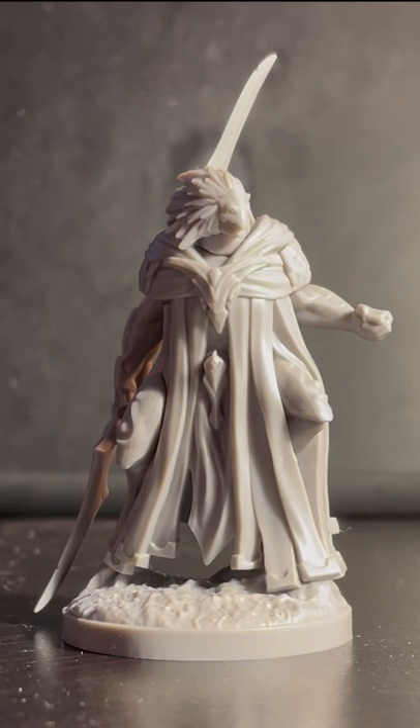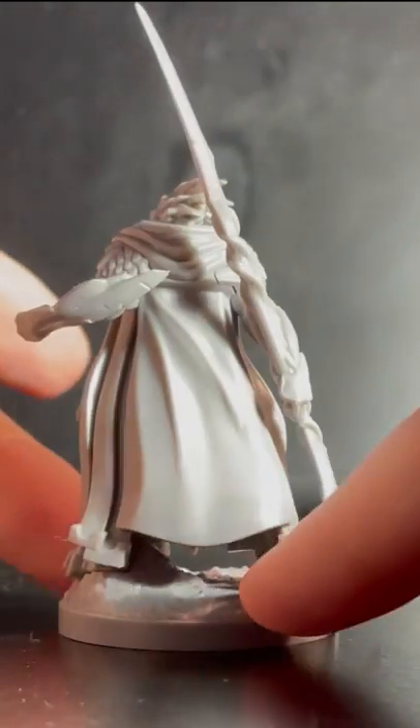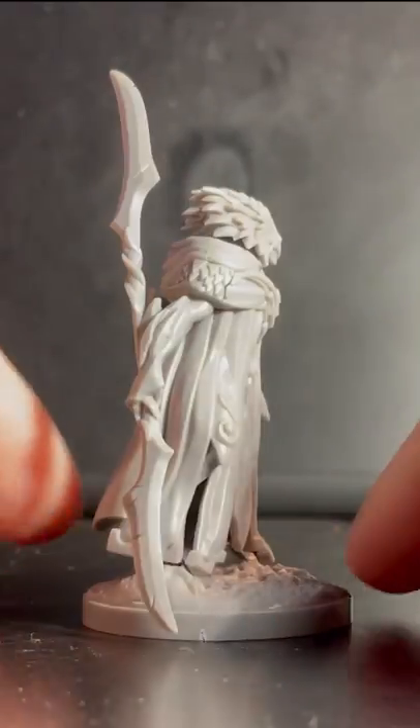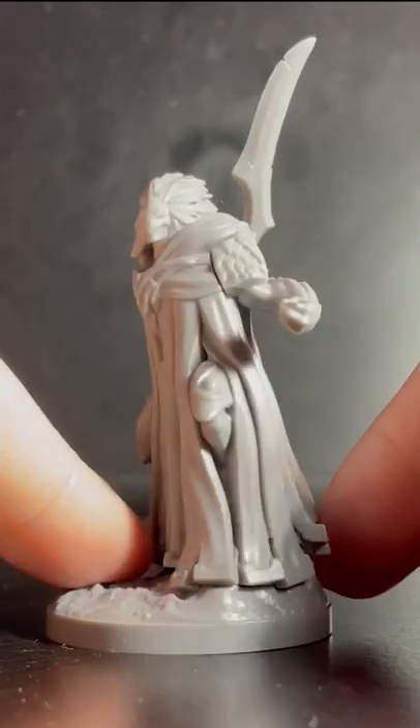Hi everyone. This is just a quick video for the Avi Harbinger from Osworn and his armory pieces. This is the base configuration as he comes in the box. He comes with this as his war scythe or whatever — it's technically a polearm in terms of the rules.